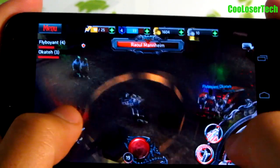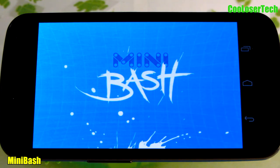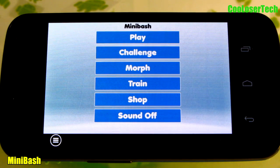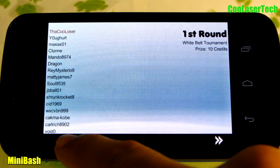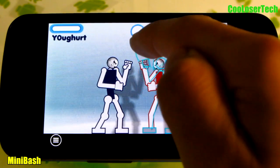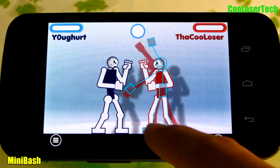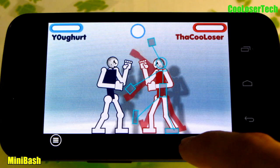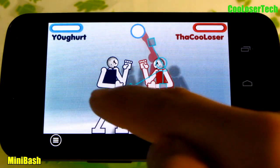Next up we have Mini Bash. I found myself — I couldn't put it down, honestly. I was having lots of fun, it was just so unique. Here are all the people playing: first round, the Cool Loser versus Yogurt. You can see the extra moves in the background — those are his moves that he'll do when I press play.